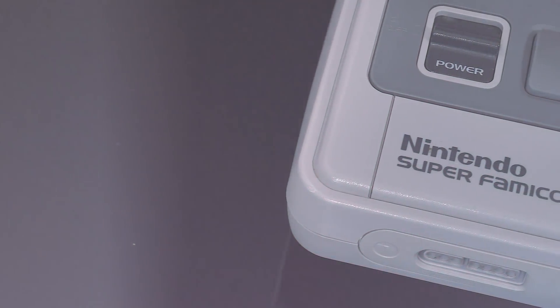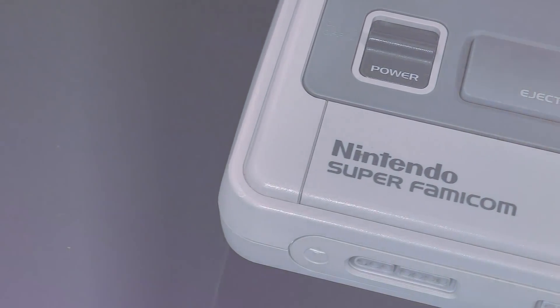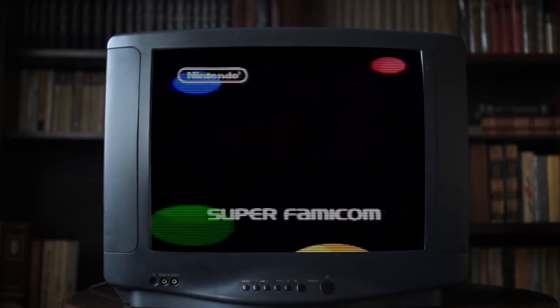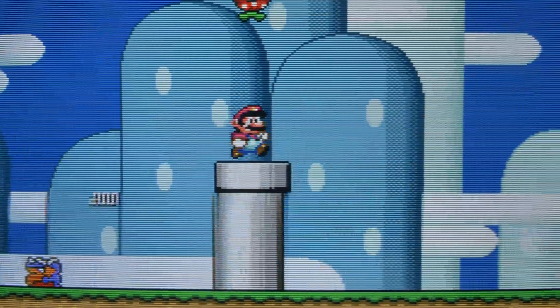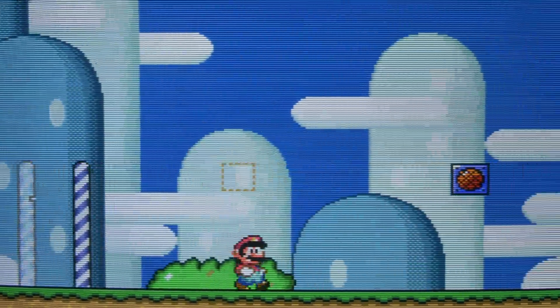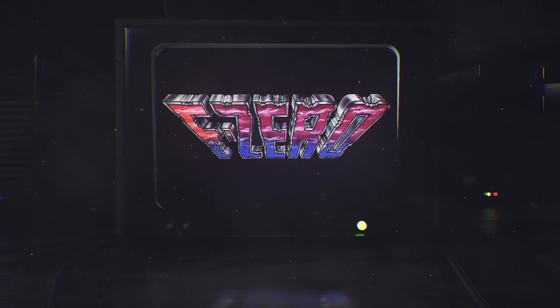Journey back to the year 1990. The Super Famicom arrives in Japan along with two brand new games: the first, Super Mario World, the next installment in the already very popular Mario series, but the second — the future of Formula One — F-Zero.